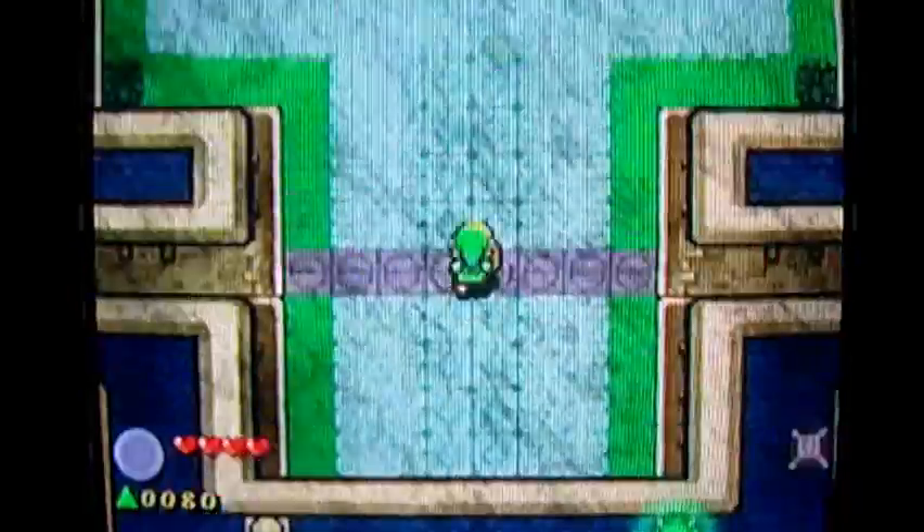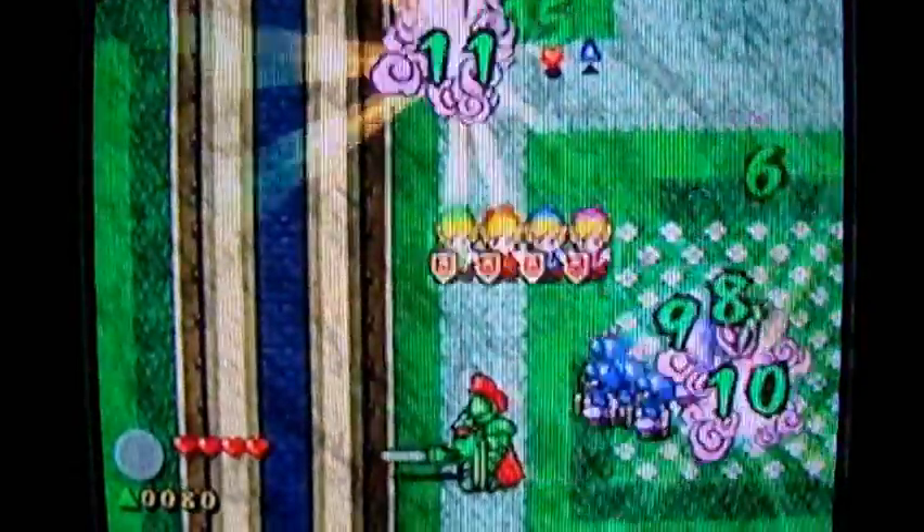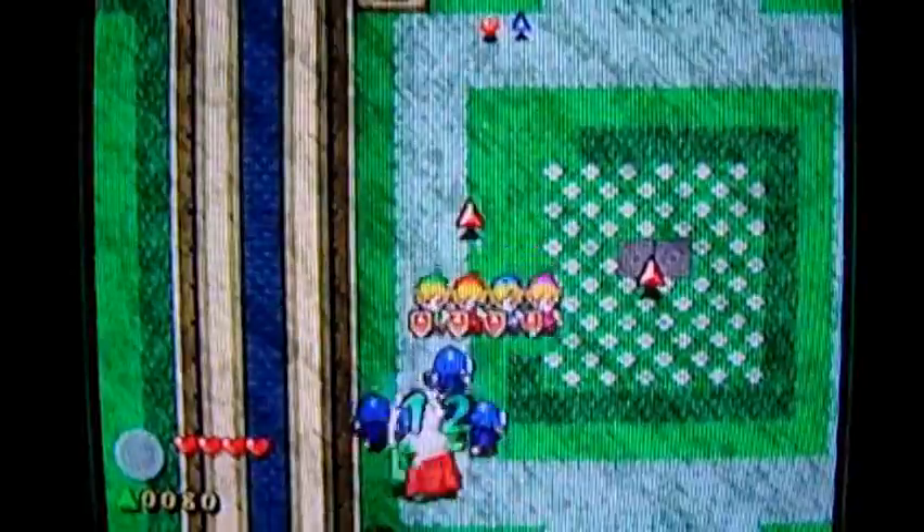Now we're in the actual courtyard of Hyrule Castle. Oh poopers, it's a training area! Oh my goodness, everyone turned blue — they're scared. That hurt a little bit, but that big guy is not very powerful anyway.